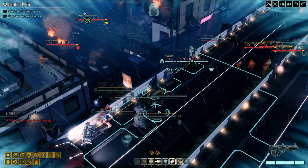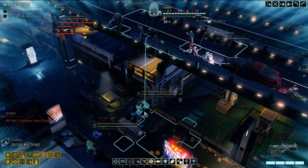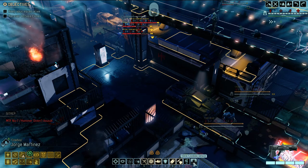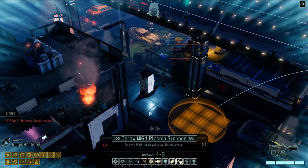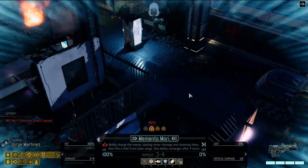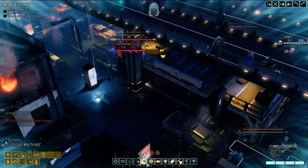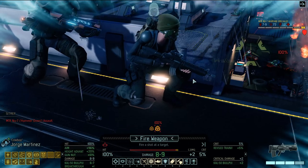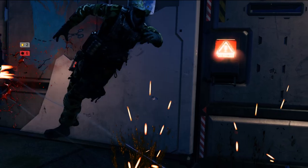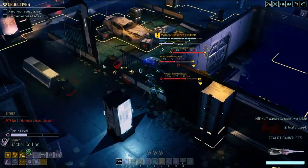Cowboy, you know what - get down. Really wish there was a better way to get you down, this positioning kind of sucks for us. Boldly charge the enemy, do damage and stun them - it's tempting. You know what, just take a shot. Well done - that was good.